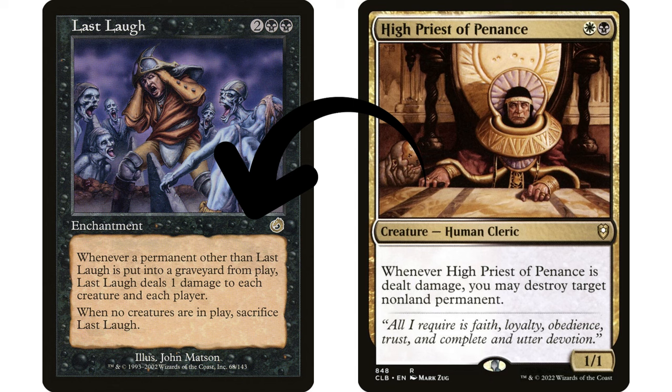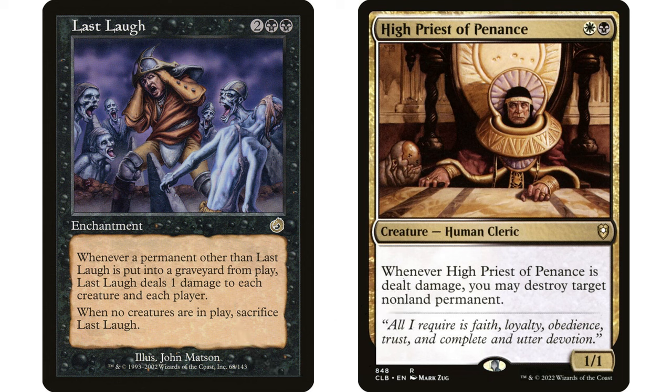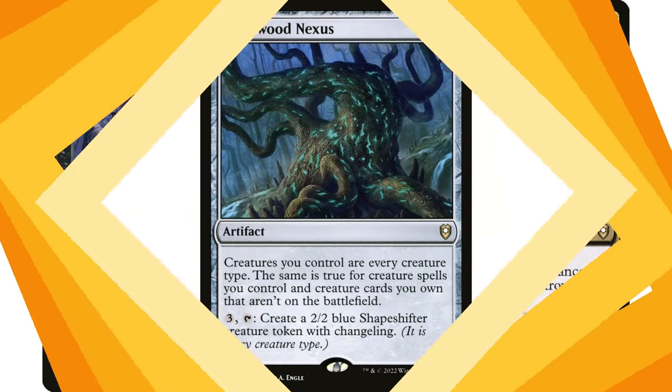The third piece needed is making your High Priest of Penance indestructible — there are tons of options in white and black. Indestructible creatures still take damage, so the chain continues: High Priest destroys a non-land permanent, that triggers Last Laugh, which deals damage to High Priest again, and repeat. You must watch your life total since Last Laugh deals damage to each player too. High Priest says 'you may', so you can stop at any point. This likely wipes all your opponents' non-land permanents.